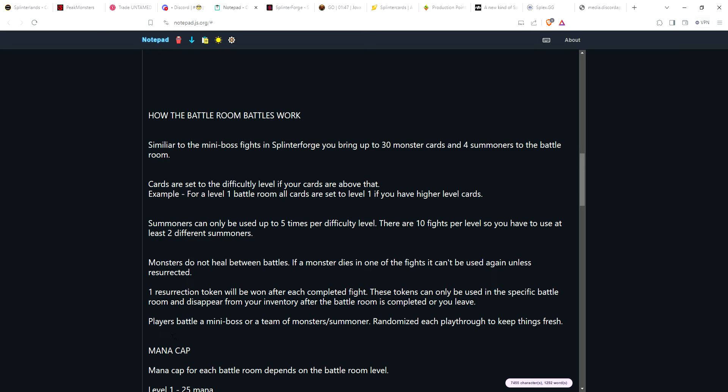What you fight against is either a mini boss or a team of monsters and a summoner. These will be randomized each playthrough to keep things fresh — you're not going to fight the same mini boss or the same team every time. Before the battle begins, it will show you what you're up against, and then you put your team of monsters and summoners together at that point.